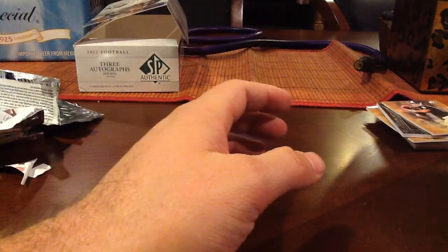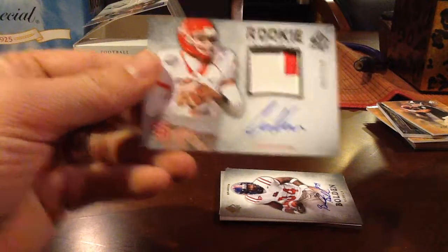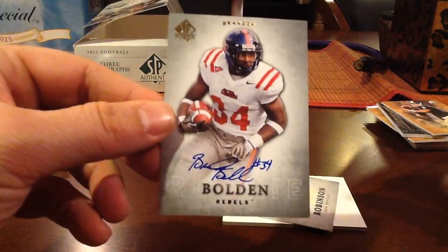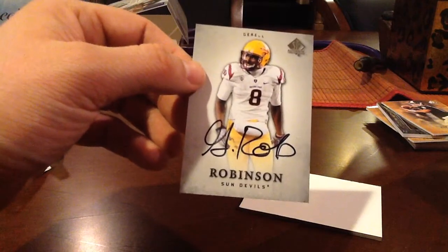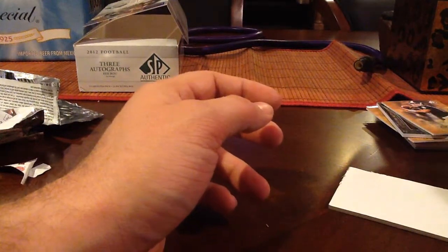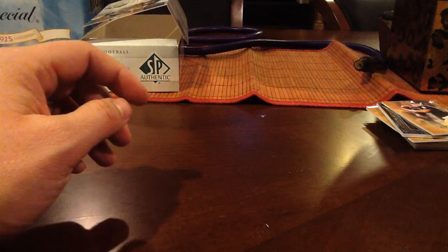Okay, let's do a quick recap. We have Case Keenum to 885, Brandon Bolden on-card auto — these are all on-card, that's why I like this set — he's a Patriots player. And Jarrell Robinson rookie auto. That's it for the case. Got another one that should be in by the end of the week — it's ground shipping with UPS so it could take a while. But that was a blast. I hope everybody liked the breaks, thanks guys a lot.